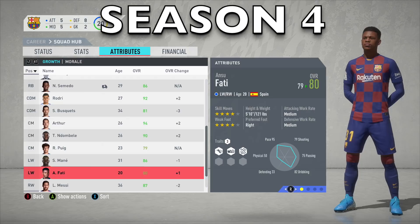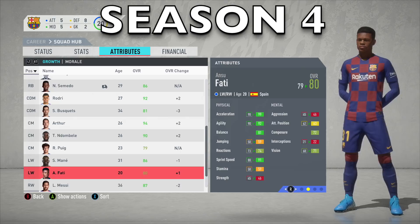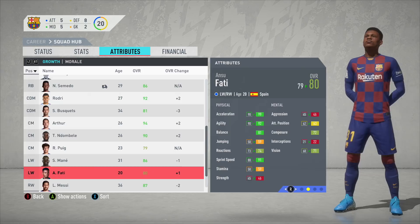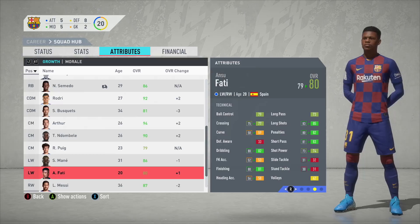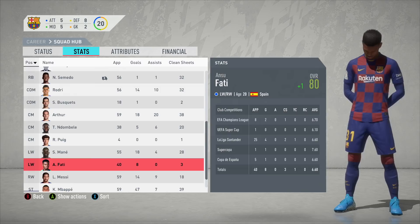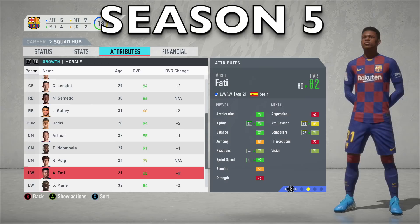At the end of Season 4, Ansu Fati's overall has only gone up by 1, to 80. I was expecting more, but at 20 years old with 6 or 7 more years to grow, it isn't all that bad. His stats have gone up well regardless: acceleration maxed out at 99, agility now at 92, sprint speed up to 91, vision up to 71. Technical stats are increasing too, with long shots up to 85. He played 40 games and scored 8 goals this season.